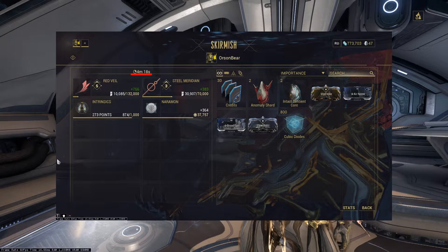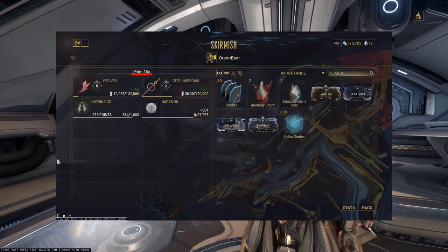After you've cleared the Murex, go straight back to your dojo. Don't worry if the Anomaly Shard doesn't show up in the end-of-mission screen, because it goes directly into your inventory.